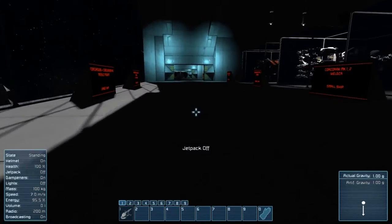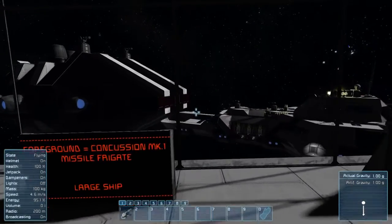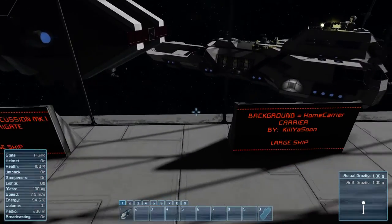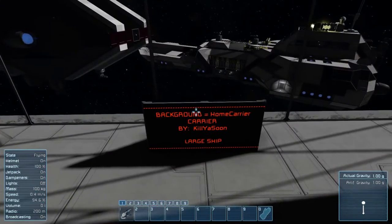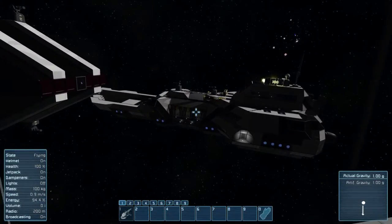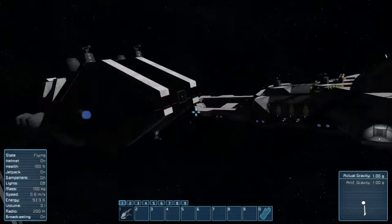Whoa! I didn't even realize this. Foreground: missile frigate, large — see those red missiles on the front of it? And background: home carrier. Does this say 'leadership'? Large ship. Leadership. Cool.